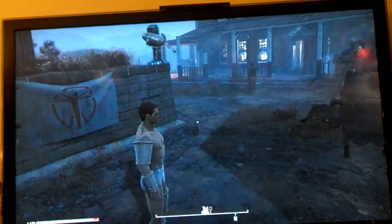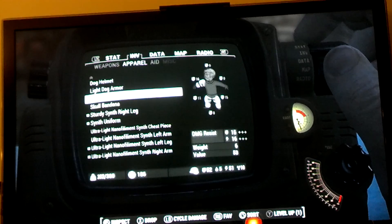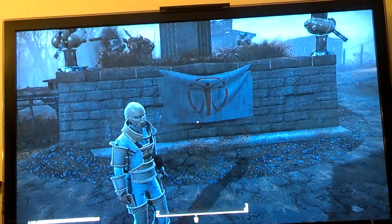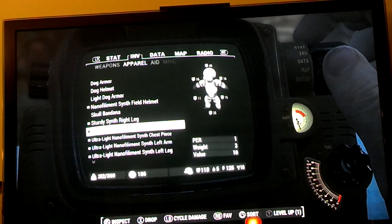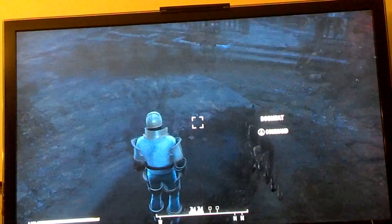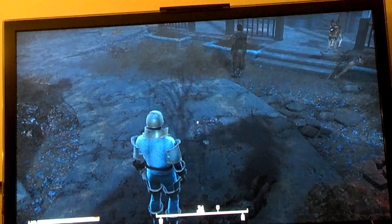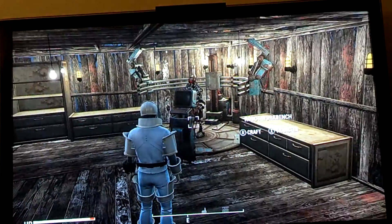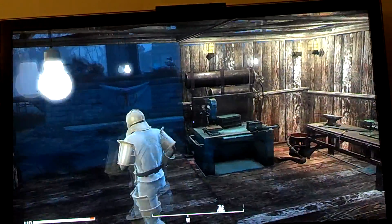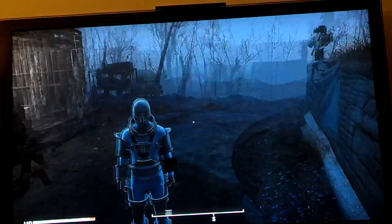If you guys would like to see how to get all this armor, leave a comment down below. I am using the Synth Uniform right here. If you got far enough in the Railroad where you got the Ballistic Weave perk, I think you can upgrade the Synth Uniform, which is pretty cool. So yeah guys, that's how you do an unlimited XP glitch. If I missed a step or something you needed to know and it's not working for you, go watch Too Dynamic — that's how I figured out how to do this. Hope you guys enjoyed, and if you did, leave a like, comment, rate, and subscribe. I'll see you guys next time. GamerGuy, logging out.